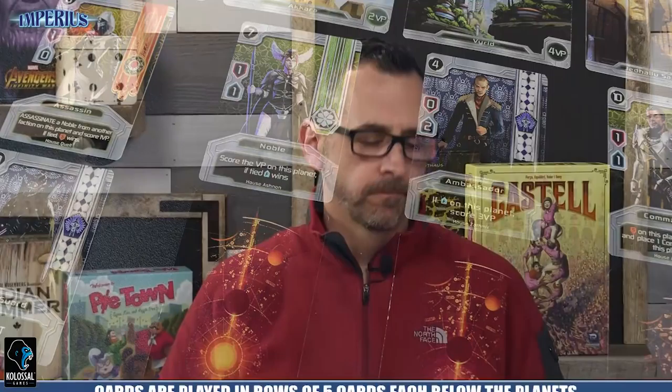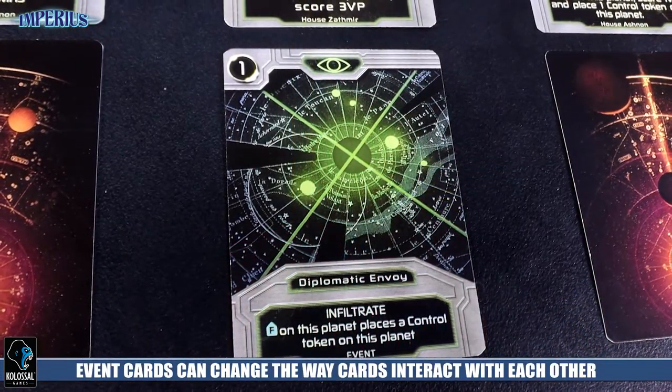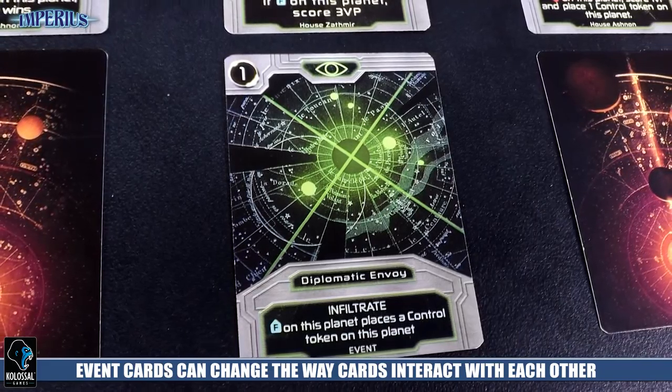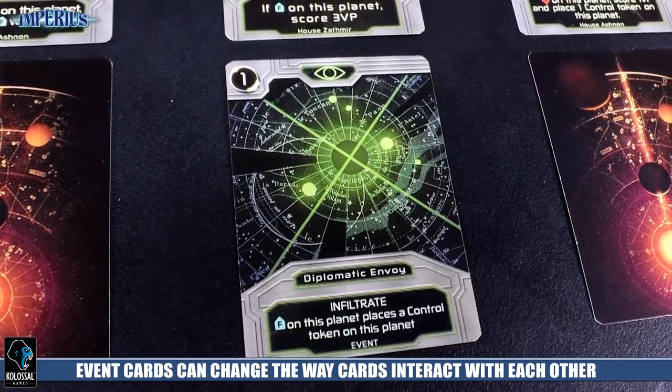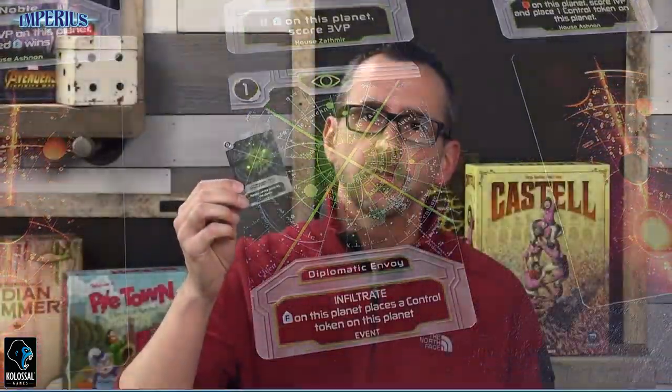The other ones are the events — these have to be placed face up. Many of the events have to be placed face up, and there's an icon on many of those that says this needs to be played face up. There's a bunch of different qualifiers on there. Some of them have the infiltrate ability. Here's one that doesn't need to be played face up — this one is called planetary siege. You can play this face down and it does: nobles cannot score on this planet. Another taste of how you can really just get in there and mess with people's plans.